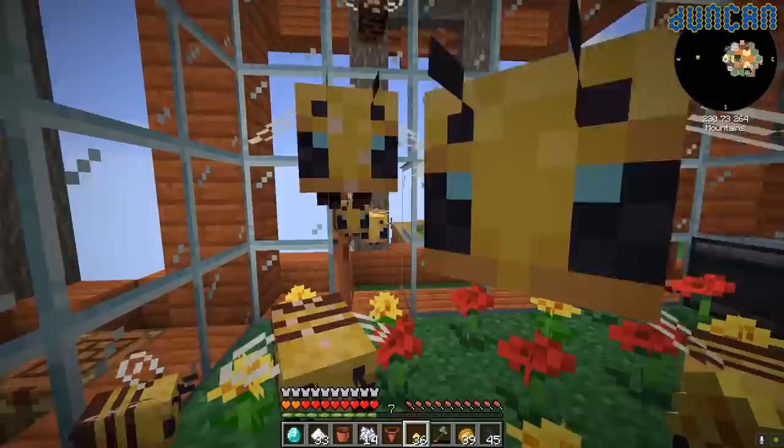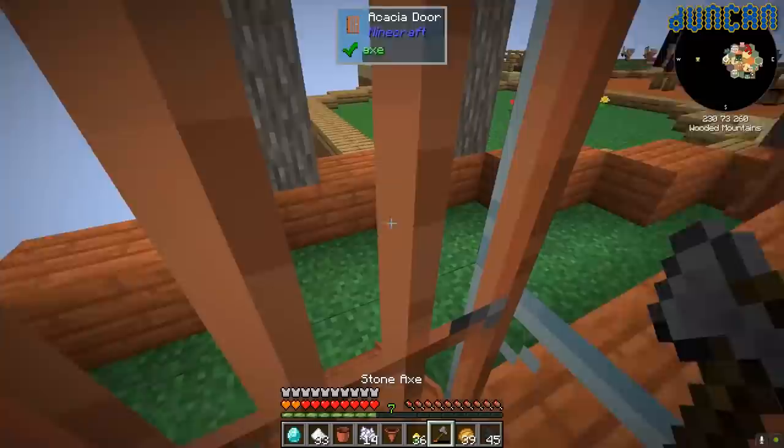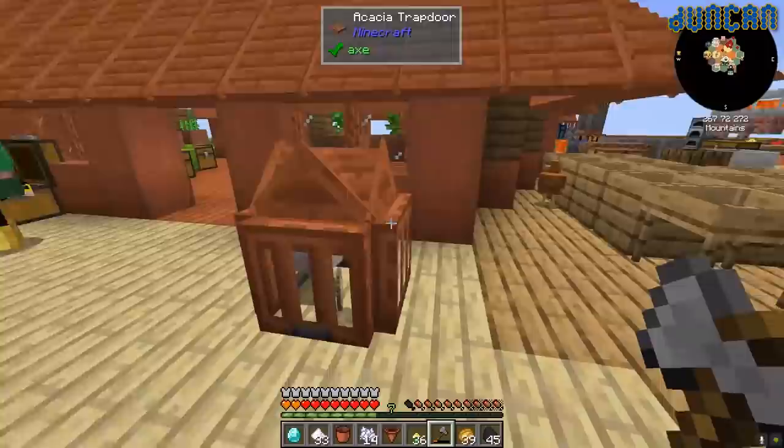Duncan, come in bees! Oh no — Duncan said it, got him! Stop blaming Duncan. It's too many bees in there now. We're getting lots of friends on the other side of the portal. Oh my god! Get the heads, get the heads! Where did Daisy's head go?